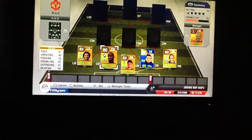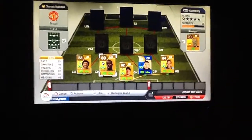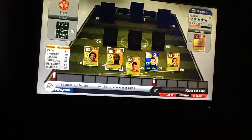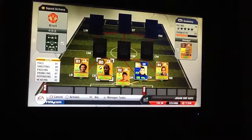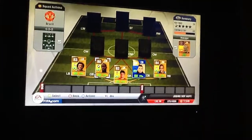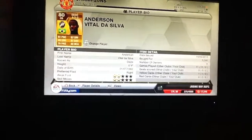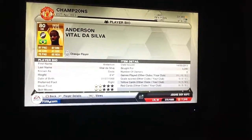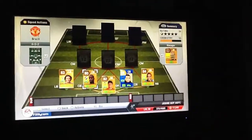Diddy is one of my favourite defenders because he's got 81 pace, so he's quite quick. 49 shooting — pretty poor, but he's a centre back so it doesn't really matter. 70 passing which is good, 67 dribbling, 81 defending, and 82 heading. He only cost 3,200 coins, so he really is a good player for that. He's only got 2 star weak foot, 2 star skill moves — fine for a centre back. And he's 6 foot 4, so he can definitely get up for those headers.